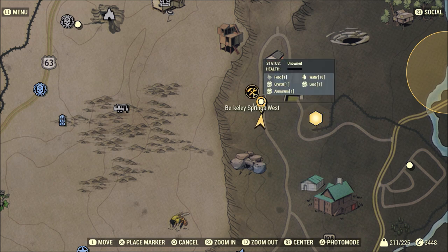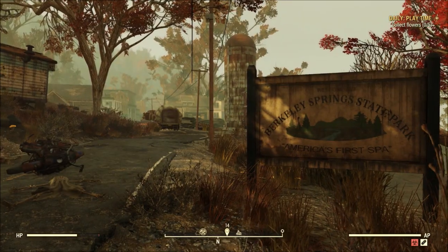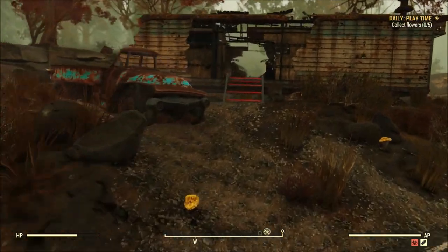Now first things first, you're going to want to head southeast to the Berkeley Springs Estate Park on the edge of the Savage Divide. If you look at the location on the map, it is directly on the road leading into this small town.